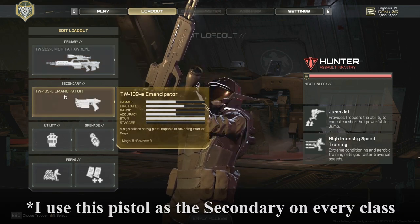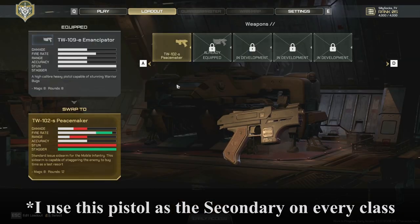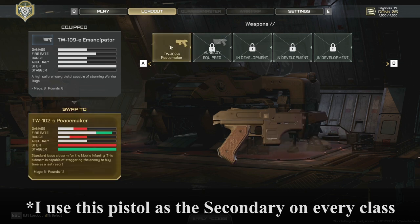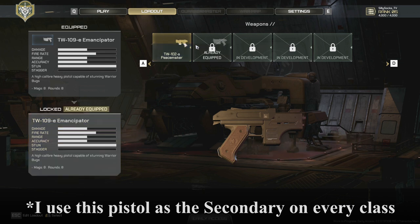The Emancipator as a secondary really is my only choice. I only use my pistol when I need to get out of danger and not really in combat. With its extra stun ability, you shoot a warrior once and it stops dead for a few seconds, giving you that precious time to run away. The Peacemaker is solid given its stagger, but it's not as guaranteed as the Emancipator. This one is a one-shot to a warrior and they stop for a few seconds, guaranteeing you have that little bit of time to get away.